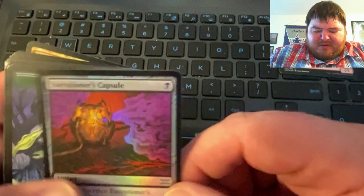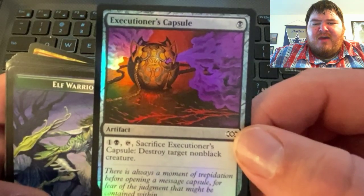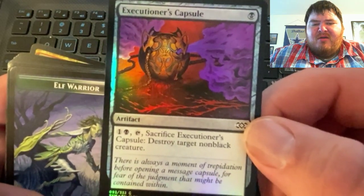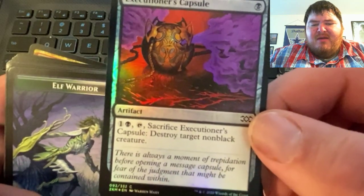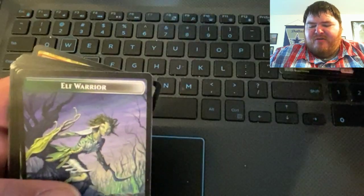And another foil — Executioner's Capsule. One colorless, one black: tap, sacrifice, and destroy target non-black creature.